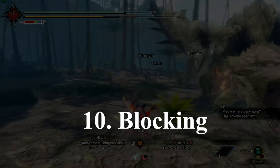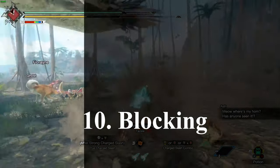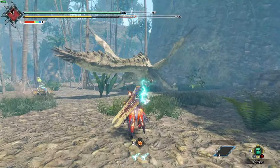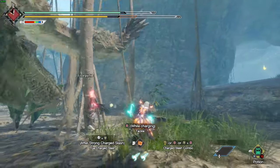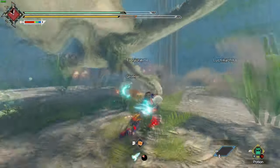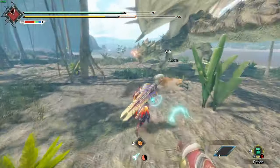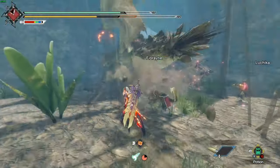Number 10: blocking can be done with weapons that have shields or the greatsword, and this is of course tied to your stamina. So be super careful of that when deciding to block a monster's attack. The stronger the monster's attack is, the more stamina it will take up. And if you don't have enough stamina, it will knock you over.